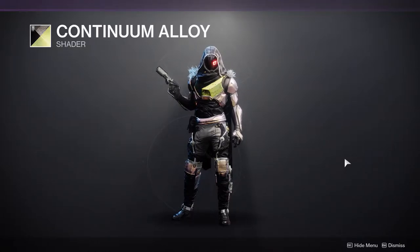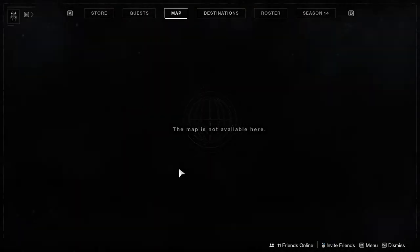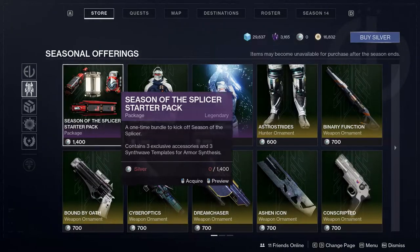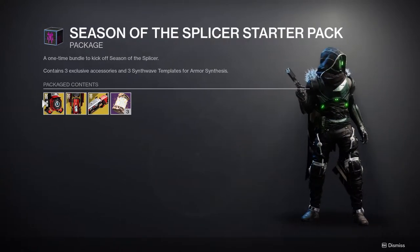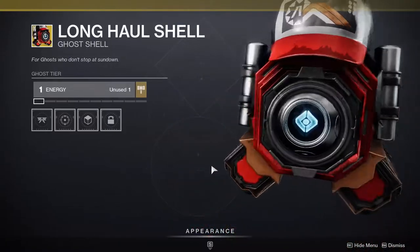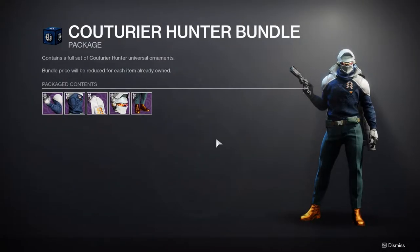Okay, we're just gonna skip past that because I might actually lose my mind. Let's look at some of the first things you get — a Season of the Splicer starter pack. The only reason I would get it is because of the Long Haul Shell. I hate that I love this thing — it looks so stupid but I really want it.